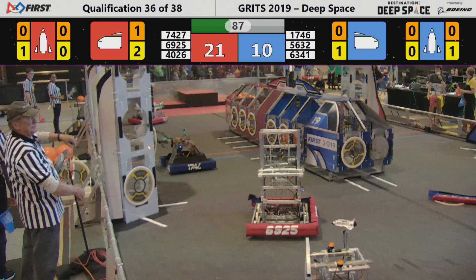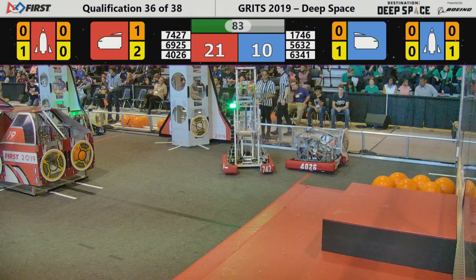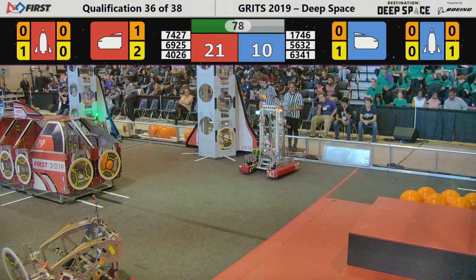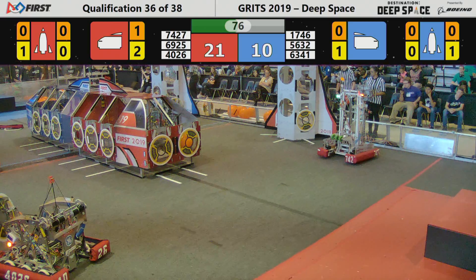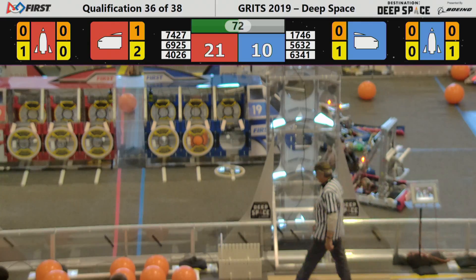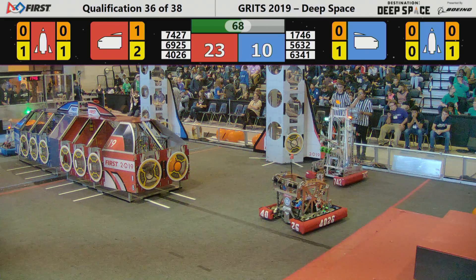5632 dancing around on the field, 6925 disabled. Global Dynamics with a hatch panel heading towards the rocket — they're going to try to place it on the open portal, worth two points, as they're ahead 21 to 10 right now. 7427 waving at everybody right now.